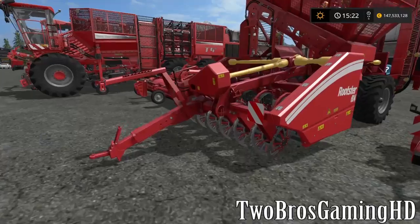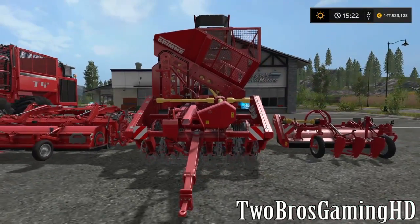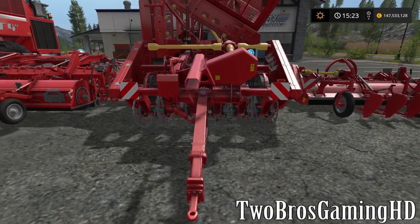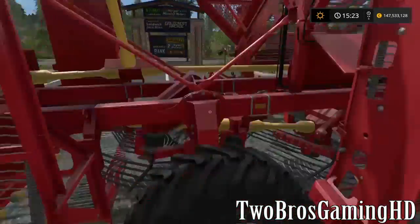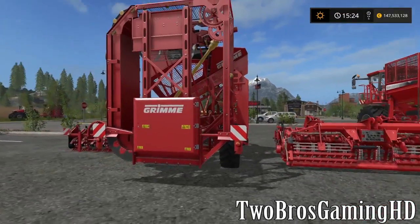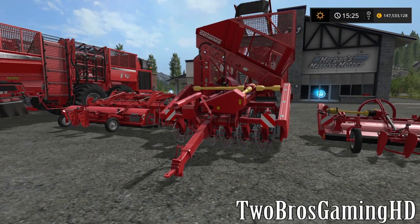Then we got a Grimme Rootster right here — a Grimme Rootster — and this is the one that you use to take up the sugar beets. I can see that it can take up 1, 2, 3, 4, 5, 6 rows, so that is pretty good for a little machine like this. I haven't tried any of these machines yet but I want to — I guess we are going to do that in the next episode. This is the one that you harvest sugar beets with, 6 rows, and you have to put a tractor in front of it of course.